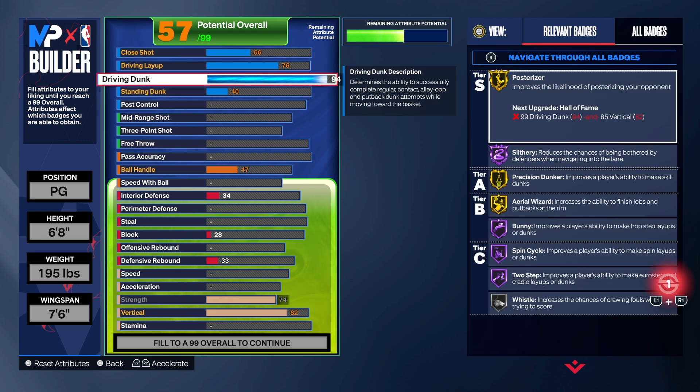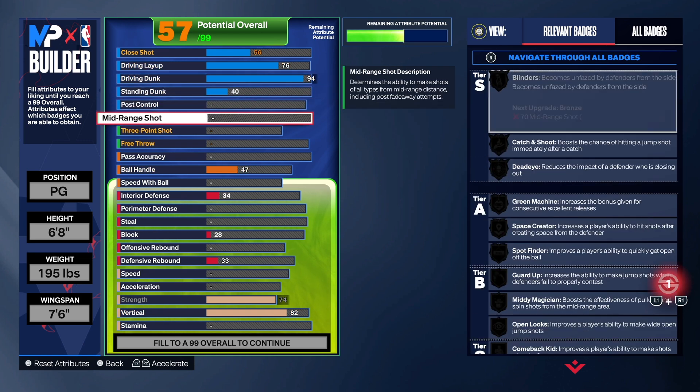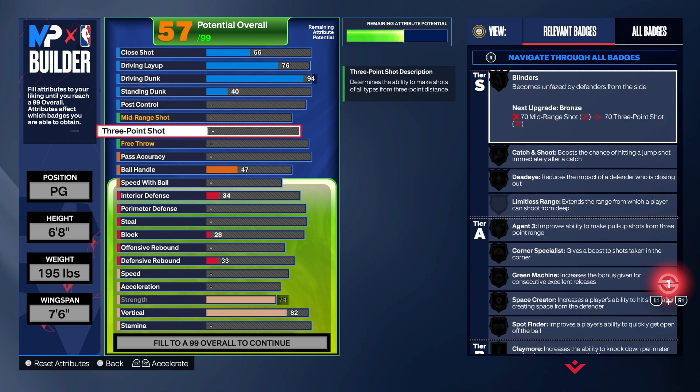Pretty good finisher. If you want to have some fun, make yourself a slasher — I don't care if it's a tall slasher, a point guard slasher, shooting guard, or center. Make a slasher so you can go out there and have some fun. Let's go ahead and get to the playmaking — get you a good real screen badge.